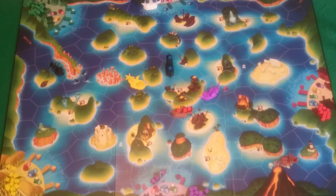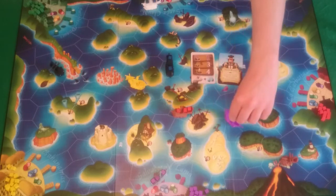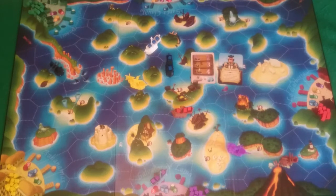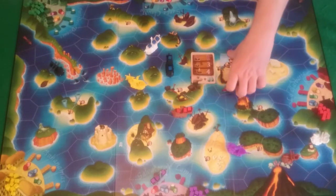That brings us round to the white ship's go. The white player is going to play a navigation card that allows her to move the purple ship one space, pirate three spaces, and merchant four spaces, and draw two fortune cards. She's also going to play Naval Breeze, which means her navy ship's movement allowance is now four spaces rather than one. She moves her navy ship four spaces, merchant four spaces, and pirate three spaces. Then she draws up.